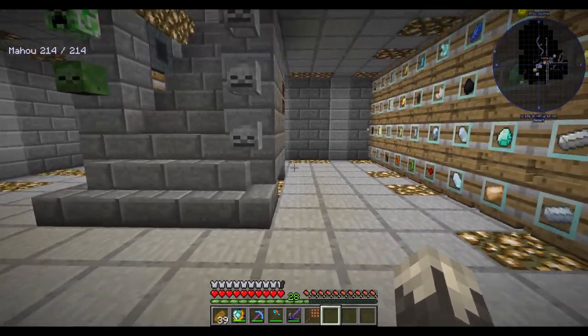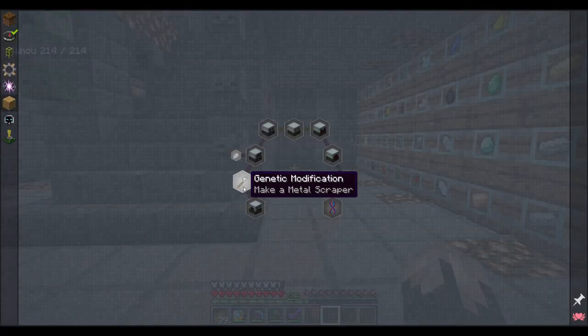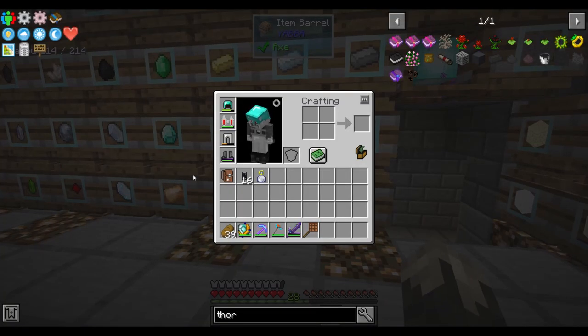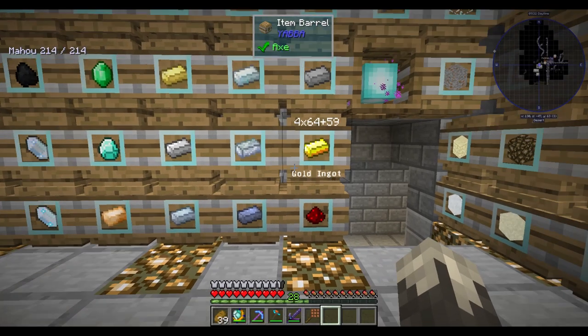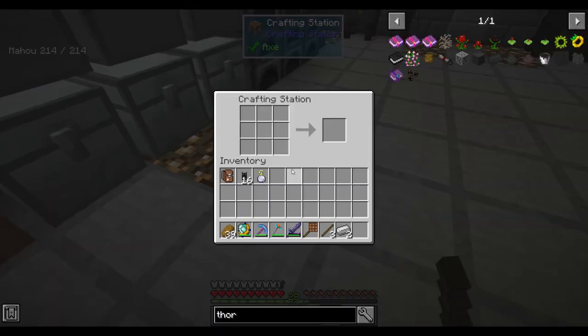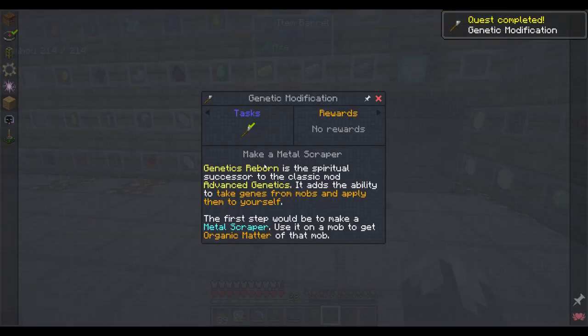First things first we need to make a metal scraper. This takes genes from mobs - you need to get organic matter from the mob. There we go, metal scraper - quest complete, though that didn't give us anything.